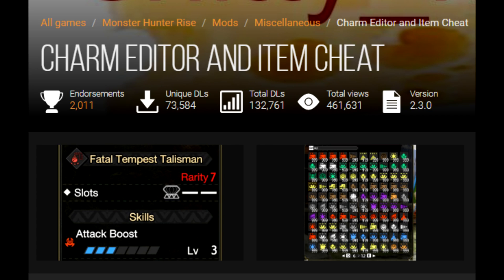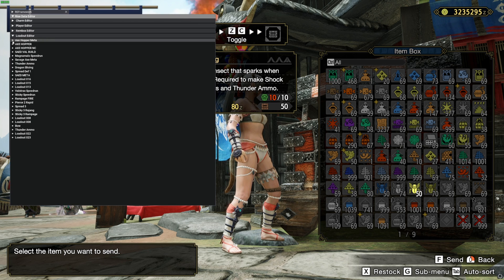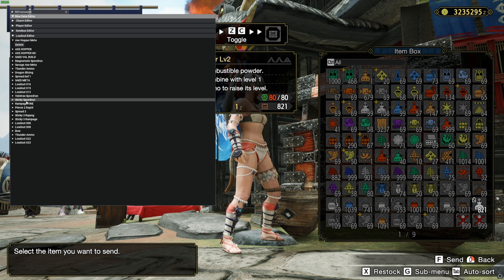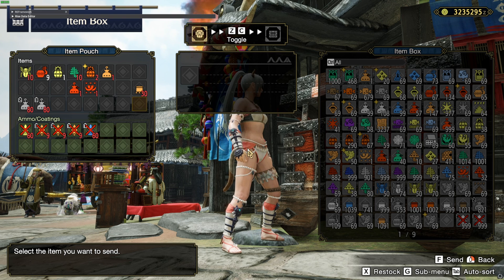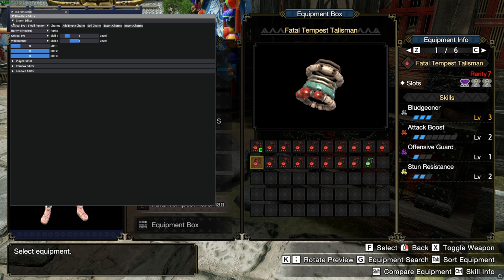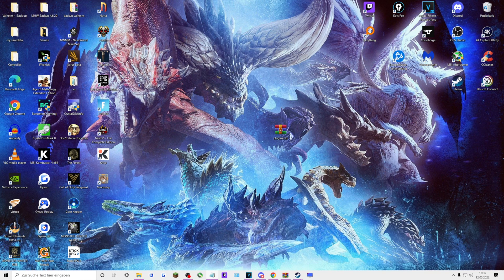Hey guys, it's been a few months since the last charm editor was released. The old one was already doing its job great, however there were a few flaws and some bugs occurring for some people. So Fexy decided to make a new updated version which is way more user-friendly, is bug-free, supports all languages in the game, and has a few more features. However, in case you discover a bug, feel free to formally submit it on the Nexus page with a bit of detail.